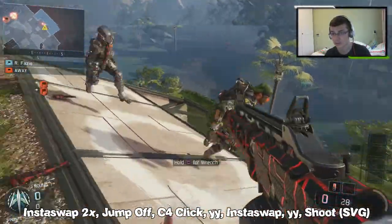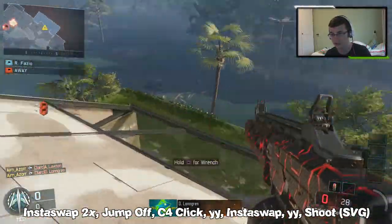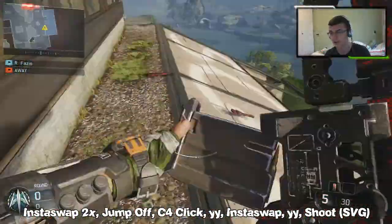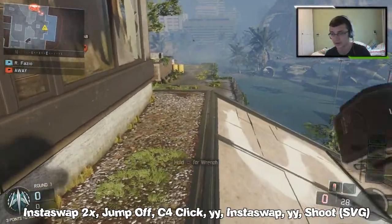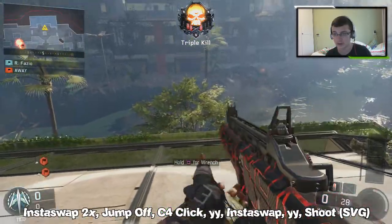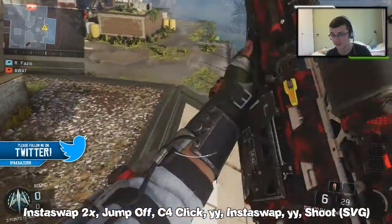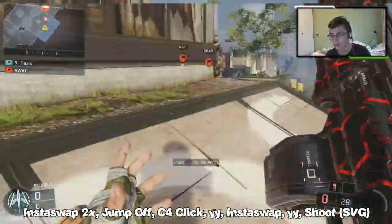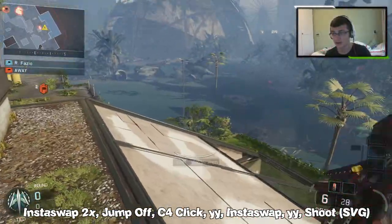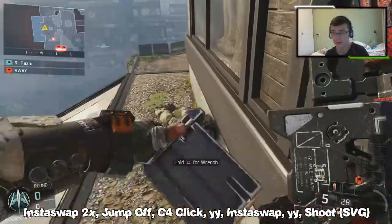I'm gonna give you guys an example. Something like that — I know I landed but we're gonna practice again. So you're also gonna do a C4 click — after you've done those 720 spins on the ground, you're gonna double jump and activate your C4, click it, so it's gonna look something like that. Then you're gonna insta-swap to your SVG again and YY reload shoot.